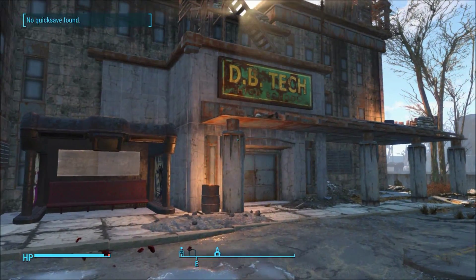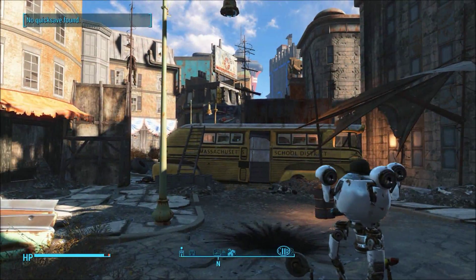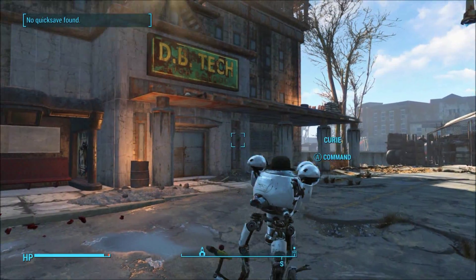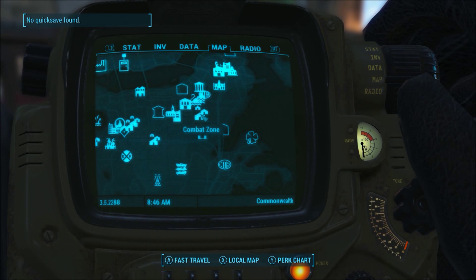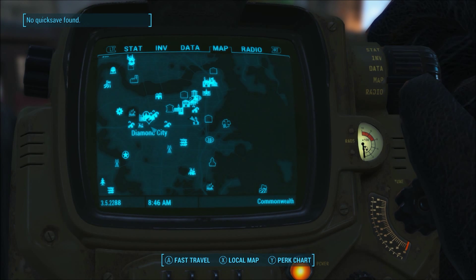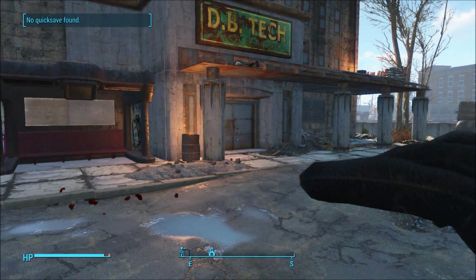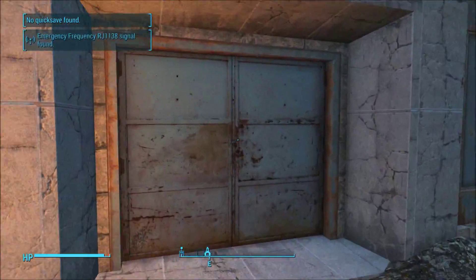This whole area is raider territory, so please be aware of that. They'll be on the roof and they've got little guard posts all over the place. On the map, this is just south of the Combat Zone — you've got Hubris Comics, Trinity Tower, Diamond City, etc. That is where you are heading, so let's get inside.